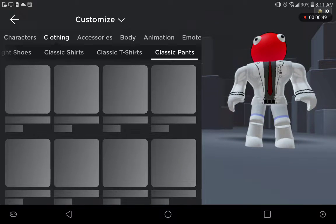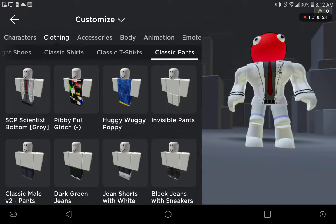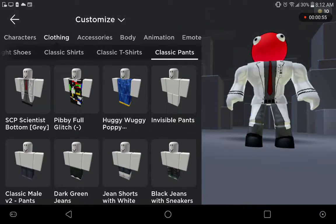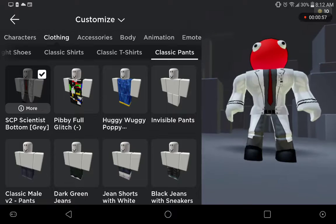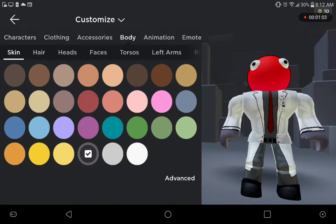Classic pants, SCP Scientist bottom gray, then go to body, skin tone, gray.